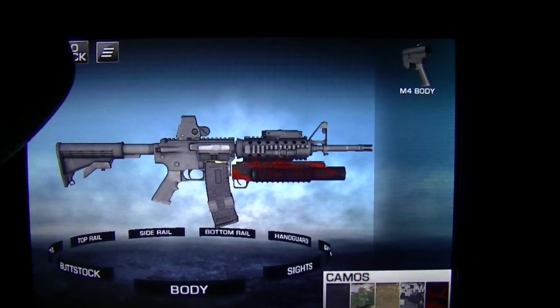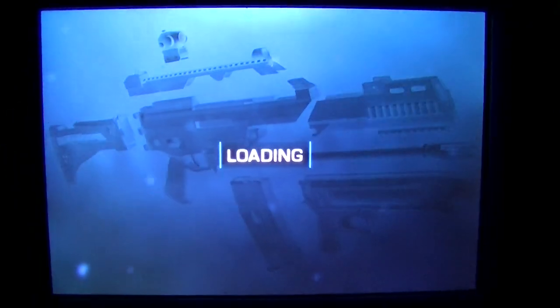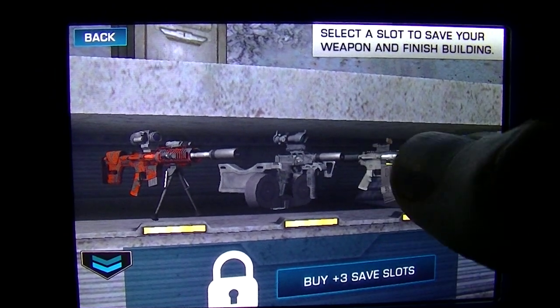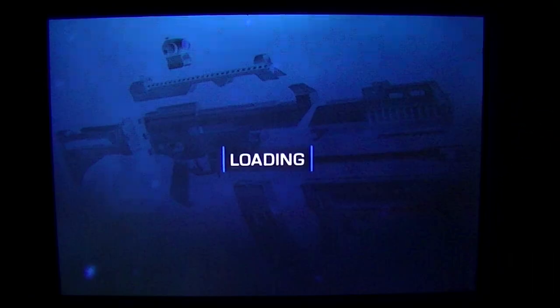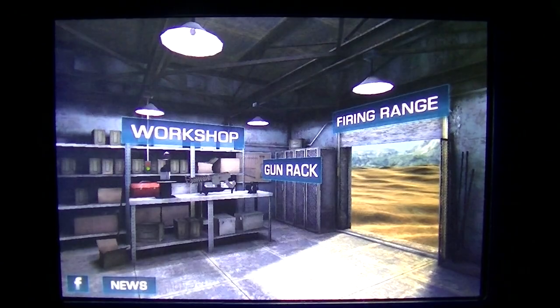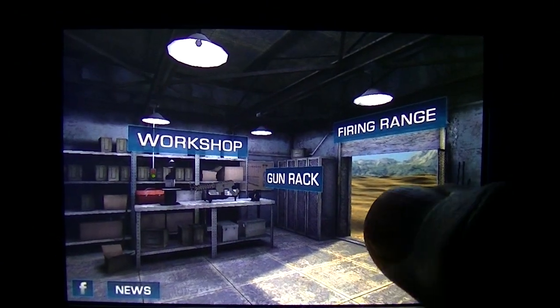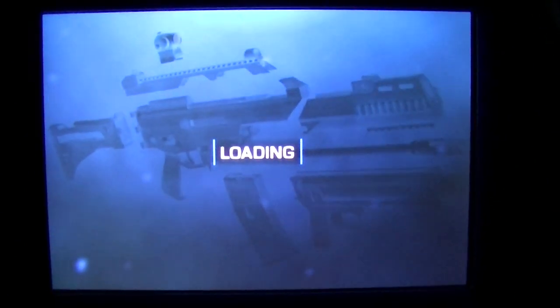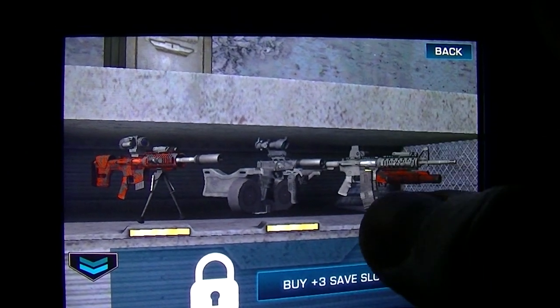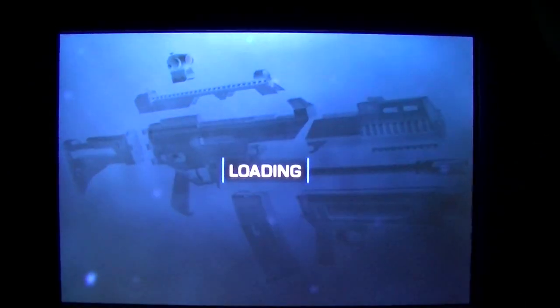Basically what you're gonna do is save it to the gun rack. I made a crazy pistol — I'm gonna just replace that one. And then it brings you to this screen again — the home screen. Basically what you do is just click firing range, unless you want to edit a gun, you go to the gun rack, which just brings you to that screen. There's the gun — we're gonna try it out.